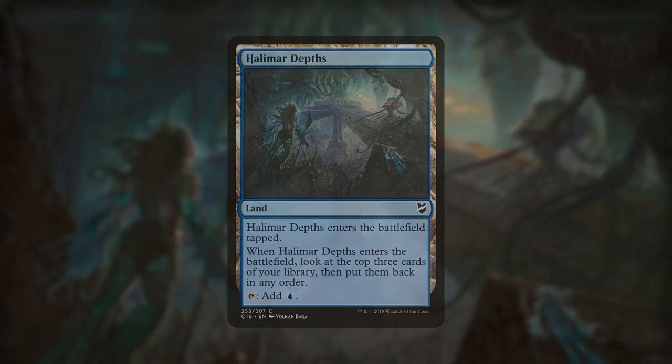Our lands have not changed very much from the Guildkit, which includes a pile of Islands, Plains, some Azorius Chancery, and Azorius Guildgates. We've also added in a Halimar Depths, allowing us an element of manipulating our top deck.